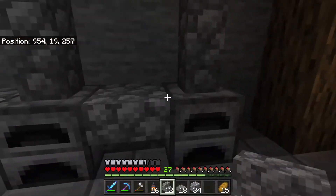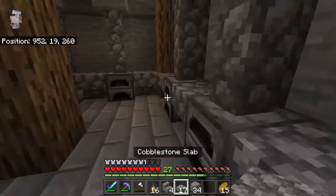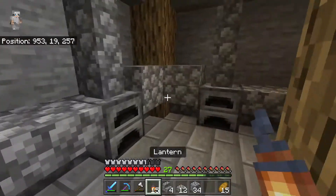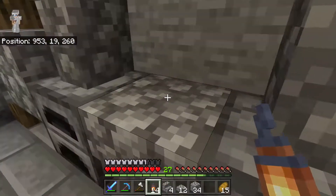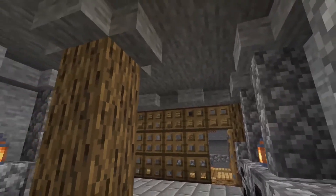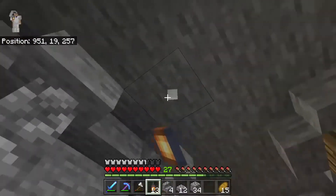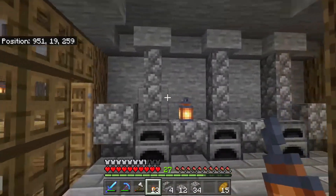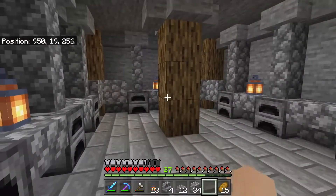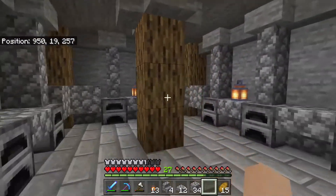For the final few details, I'm going to place cobblestone stairs upside-down along here in the corners, place cobblestone slabs just like this, then place lanterns in a couple of spots to light the whole thing up. This is the entire interior — you can see we have slabs in the roof, some stairs acting as supports. It's very minimalistic and simple, and I think it turned out pretty well.